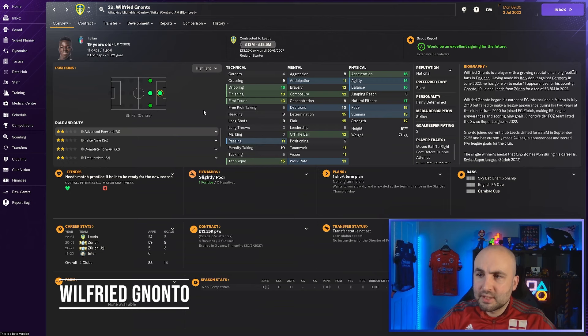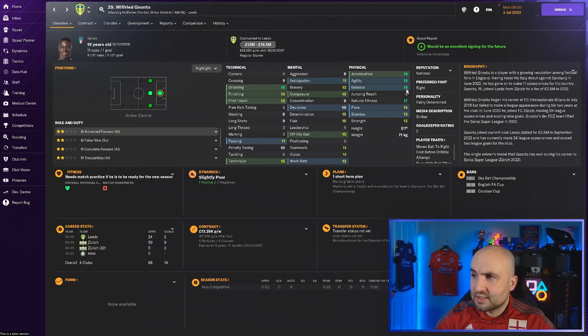Wilfred Nanto - I've just brought him into the Southampton save. Those physicals are incredible: 16, 16, 16 on several attributes, 17, 15. Dribbling 16 as well. Determination and flair are there, technique is there. I think Wilfred Nanto can get you lots of goals and he didn't cost that much - about 15 to 16 million from Southampton. Definitely worth a grab.